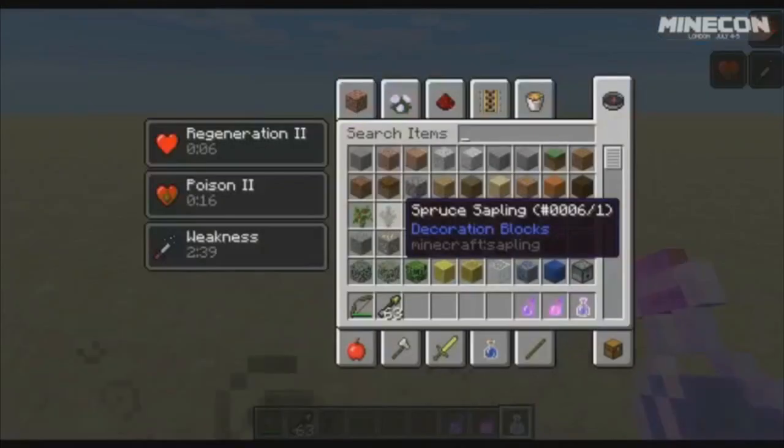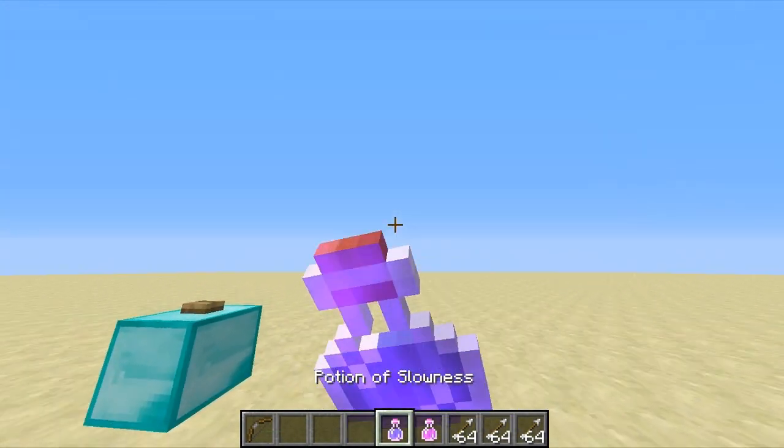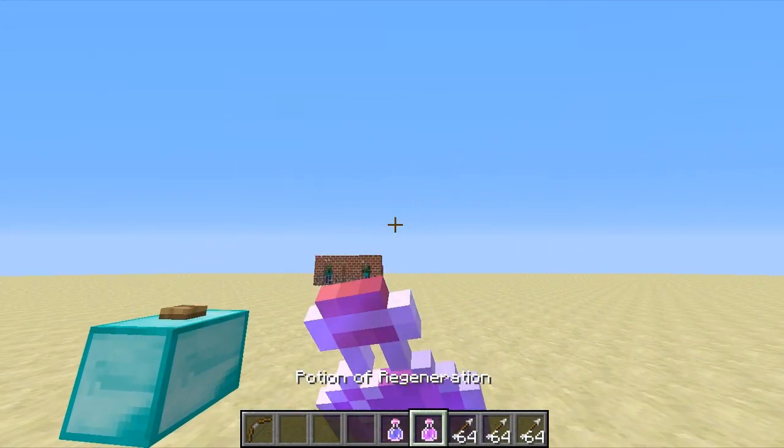The good items are going to be on the top — so you have regeneration on top — and the bad items are on the bottom. I thought that was pretty cool. They'll also start flashing once it's about to run out.